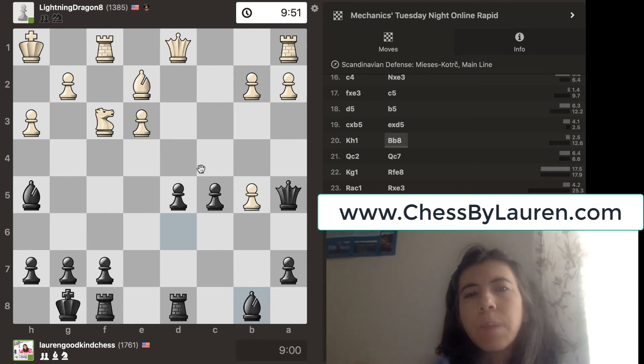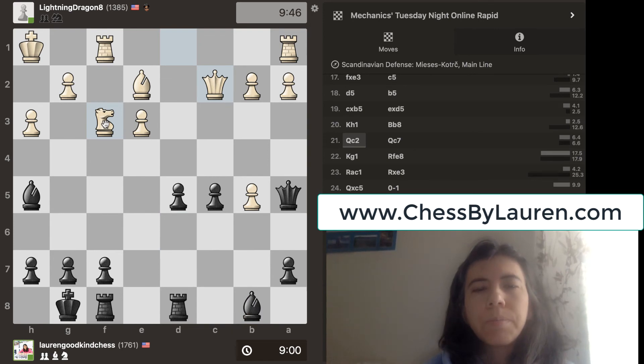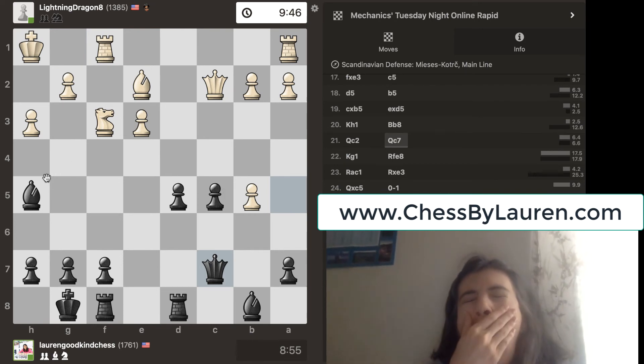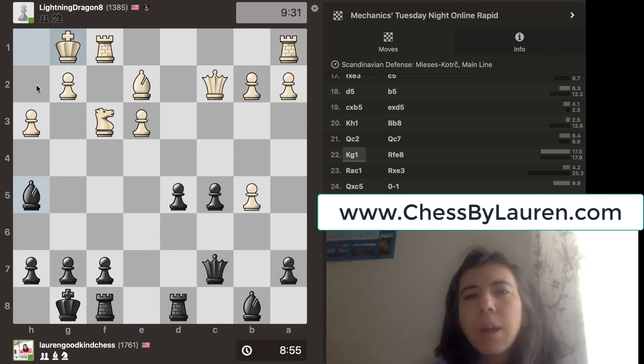I move the Bishop back here, and the idea is that I want to move the Queen over here. The purpose is I want my Queen to go to H2. If my Queen does go here, then I would find a way to get rid of this Knight. So he goes 3R, and then I carry on my plan. I am threatening to take this Knight again, because if I can get rid of this Knight, then my Queen can go to H2 and that will check. And that's why I think that's why he decided to go there.